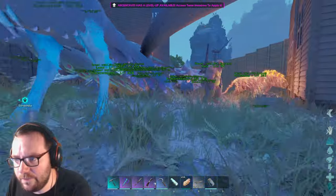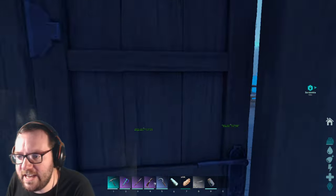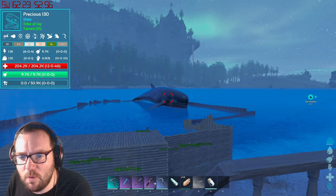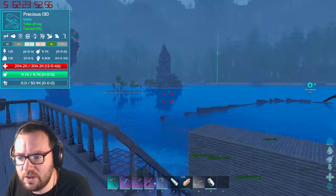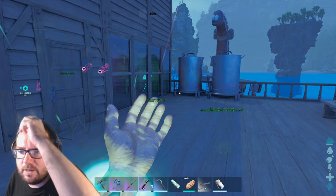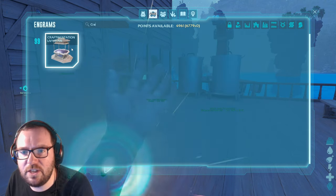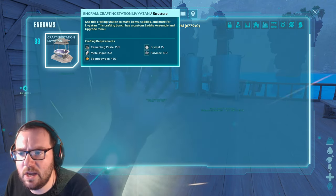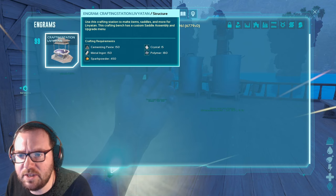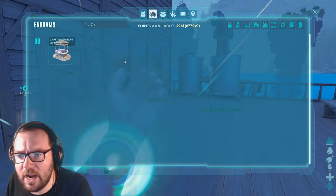In today's video I'd like to see if I can get a saddle for our whale, Precious, because we haven't ridden her yet. The only way to do that - I watched the Axe Man's video - I think you get the crafting bench in here, the Liviathan crafting station.